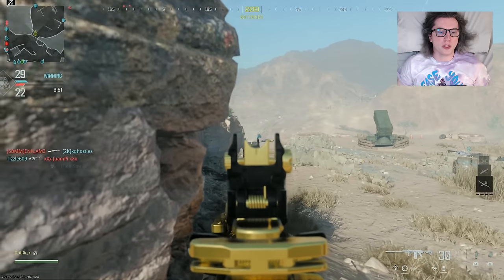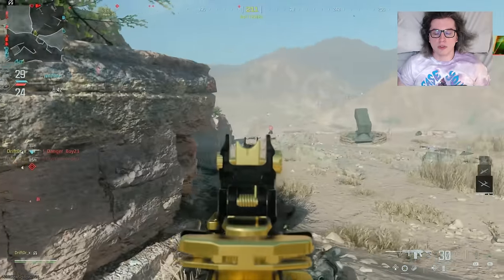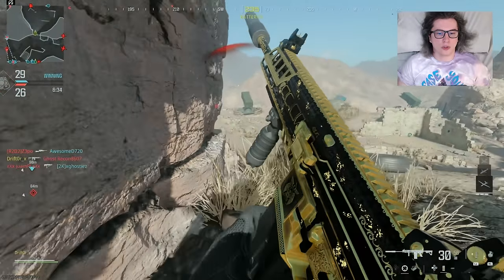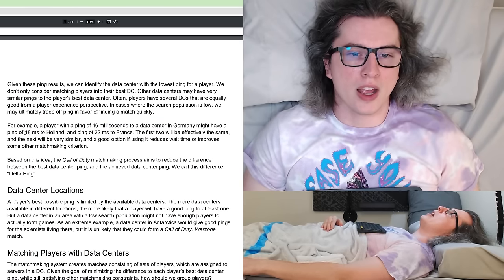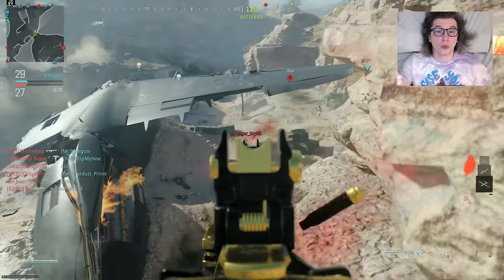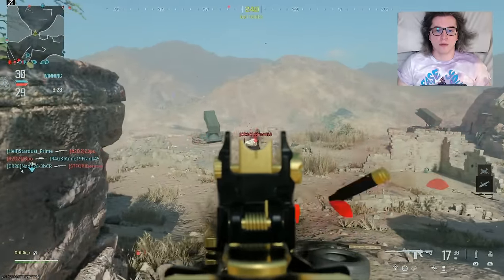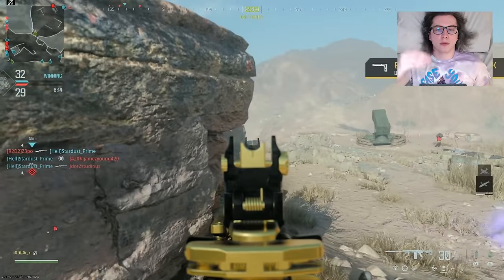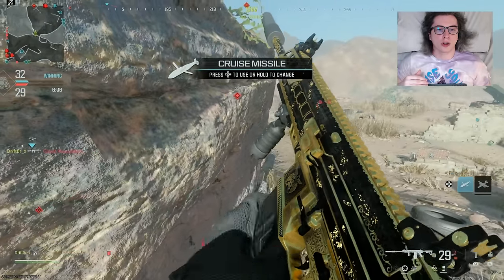The example shows a mountain range adding 90 milliseconds of ping. The Germany example shows 16ms to one data center, 18 to Holland, 22 in France — so even at the most extreme distance it's only 8 milliseconds difference, about half a frame at 120 FPS. What they're saying is these are essentially the same, and they talk about this as a trade-off: they want to keep match times very low, so sometimes they'll go to a server with slightly higher ping to get you a match quickly — that's what they're talking about with delta ping.